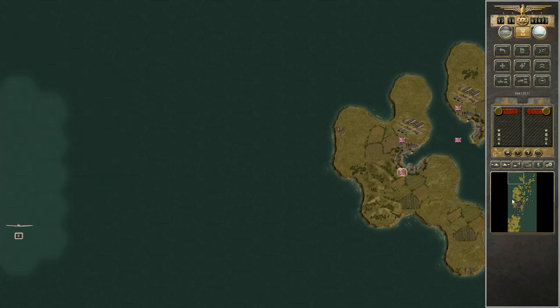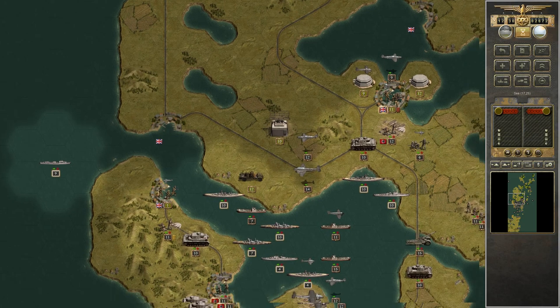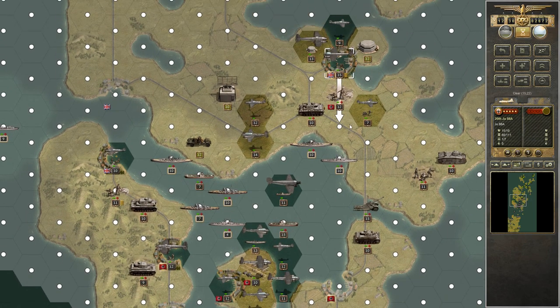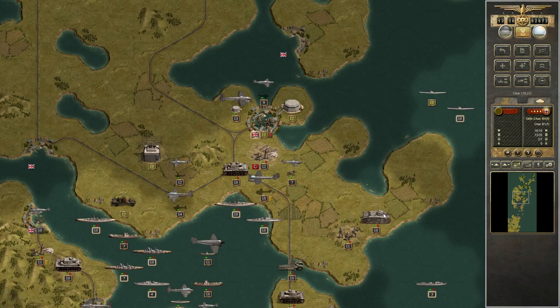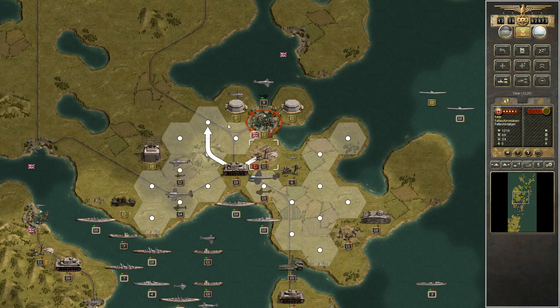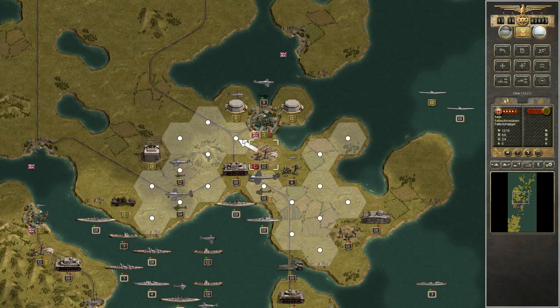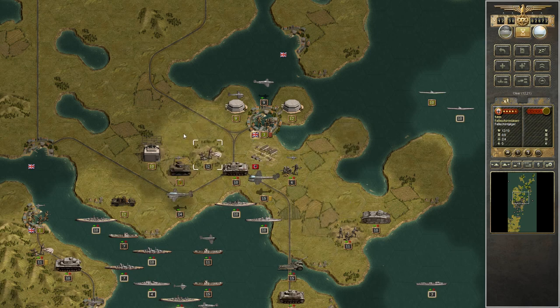I think we'll motor down here to connect with our fleet. We know there's a fortress, so let's take the opportunity to resupply. It's out of ammo, so I think we'll grab the opportunity to destroy it and deal with the strong points later.